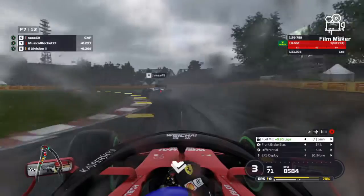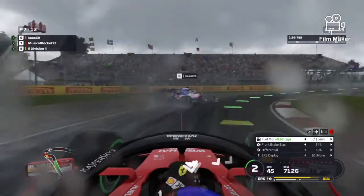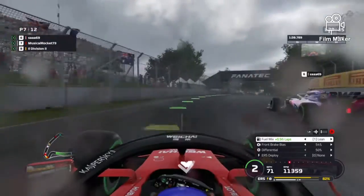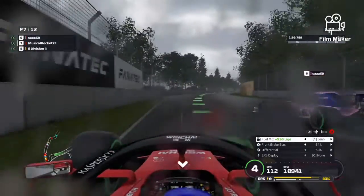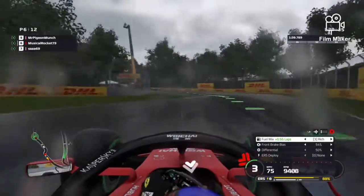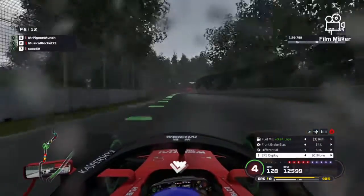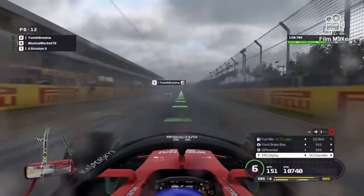As we head through the left-hander, this is now Sara who's made a little mistake there — and he's made another mistake. Let's see if we get past him. We may have lost a bit of ground slightly there. As we look for an overtake round the outside — is it going to work? It is! That has got to be one of the best overtaking moves I've ever made in this game. In a league race anyway.